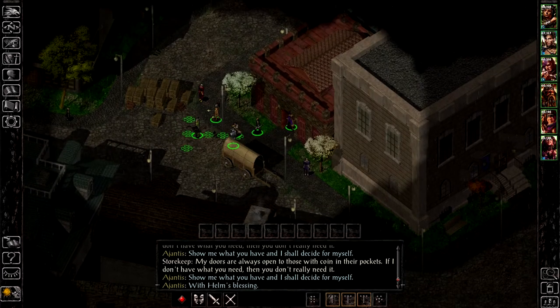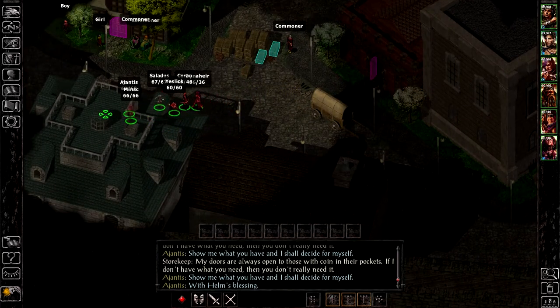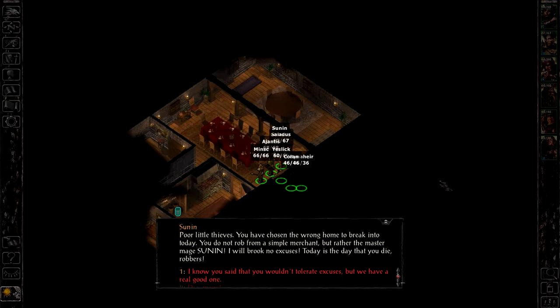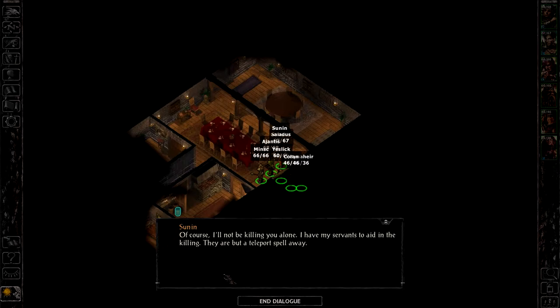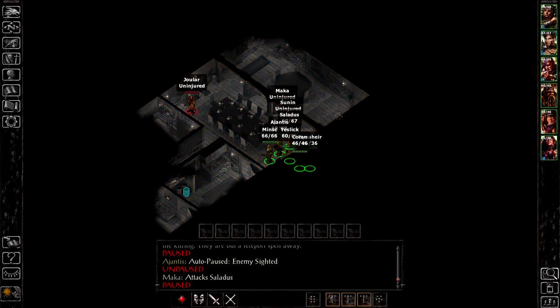With Helm's blessing, more exploring to be done. Let's see what's available further this way. Drop another save after all that work. Your feeble skills are no match for my magic. Super Sunin is here. Poor little thieves, you have chosen the wrong home to break into today. You do not rob from a simple merchant but rather the master mage Sunin. Today is the day that you die, robbers. I know you said you wouldn't tolerate excuses but we have a real good one. Of course I'll not be killing you alone — I have my servants to aid in the killing, but a teleport spell away.